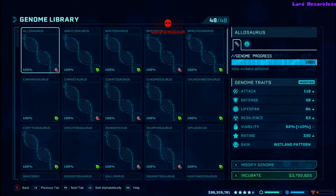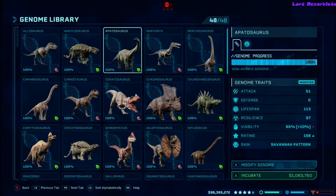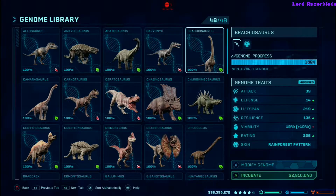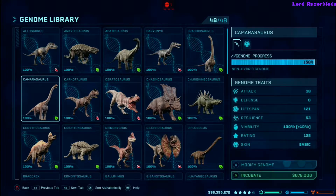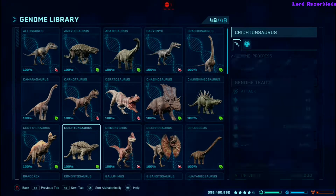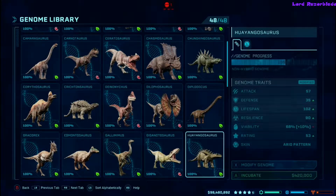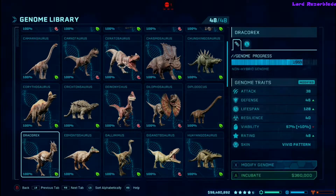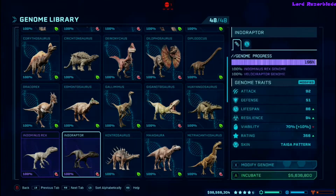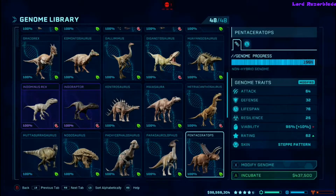I'm going to go through here and show you all dinosaurs, even the ones from the Kingdom Universe, which are not necessary to purchase for your achievements because they're added on later. I am showing you every single dinosaur in order from the top to bottom that you need to release to get your achievement.